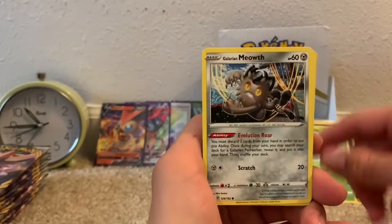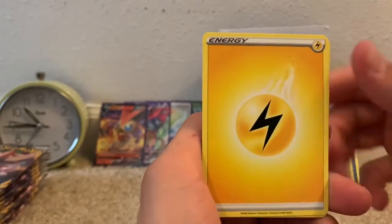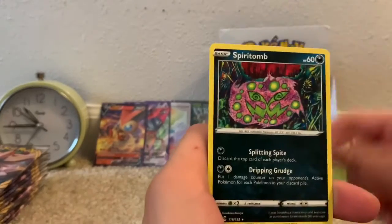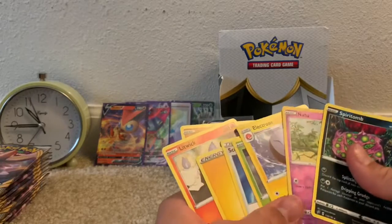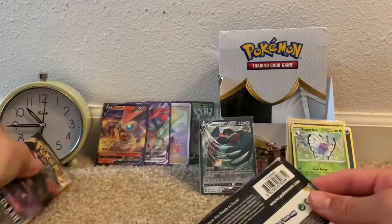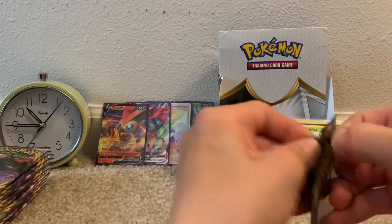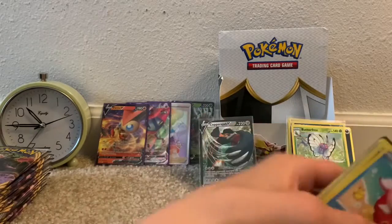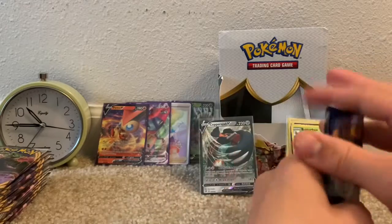For the next pack we have a Galarian Farfetch'd, Galarian Meowth, Caterpie, Galarian Corsola, Litwick, Lightning-type Energy, Scoop-Up Net, Heracross, Electrode, Reverse Uncommon, and a Spiritomb non-holo rare. With the Sword and Shield sets and the Sun and Moon sets, you're supposed to get 11 cards — 10 playing cards plus an Energy card.